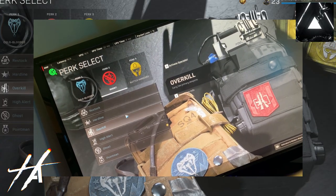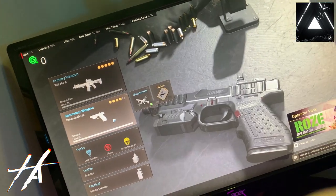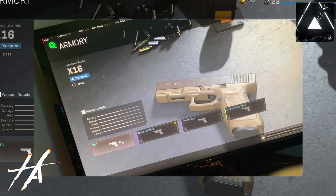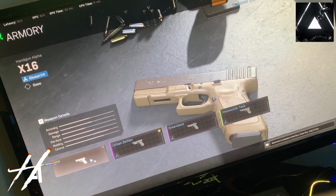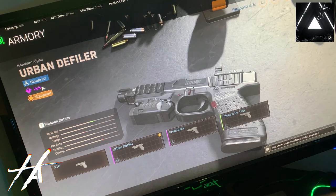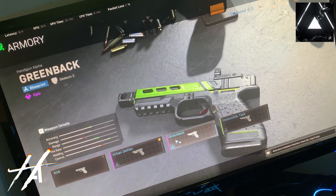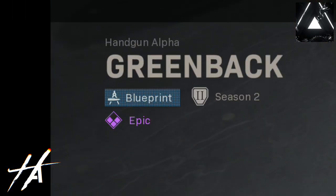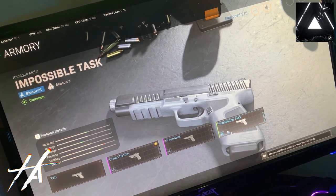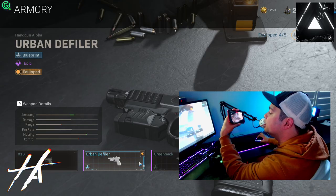We're going to be using Ghost rather than Overkill because I just want to really test ourselves out here and see what pistols are available that are not part of any season. The base X16 pistol is not part of any season — it's a base weapon. The Urban Defiler is also a blueprint, maybe epic, but it has no indication that it's a different seasoned weapon. Unlike the Greenback, which is a Season 2 weapon — you can see the icon right there top left — and the Impossible Task is a Season 1 pistol.